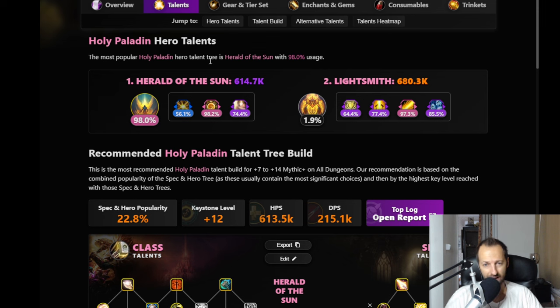We'll see what happens - I'd expect more changes, and that's the main problem with Holy Paladin: many volatile changes throughout the season. They're trying to buff Lightsmith but I don't see that working. There may be some situations where you can play it in certain dungeons, but there's just no reason to use Lightsmith over Herald of the Sun. Everybody's playing Herald, and now you're getting nerfed.